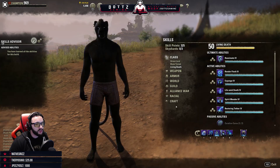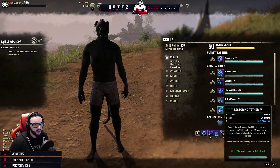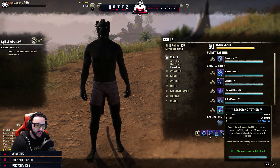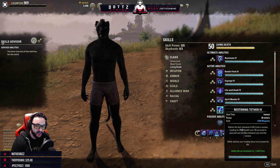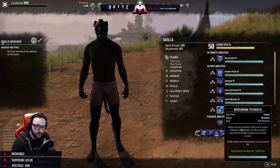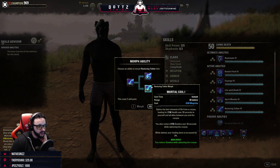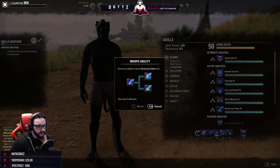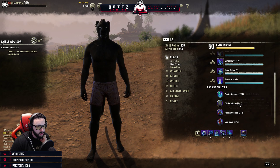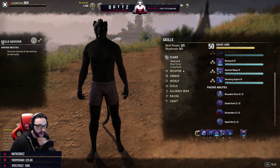Spirit Mender is really good especially because the spirit is untargetable. Restoring Tether: siphon the last remnants of life from a corpse, healing for 2,160 health over two seconds, also healing allies in a radius around you, and restoring Stamina while siphoning. They added a lot of new 3% slotted bonuses that were not there before.